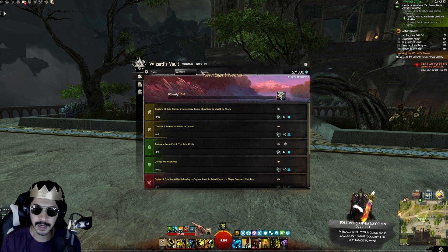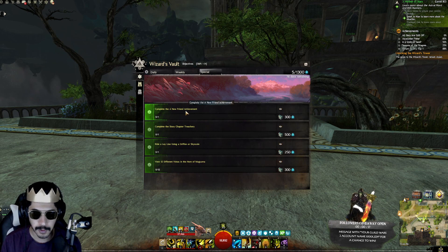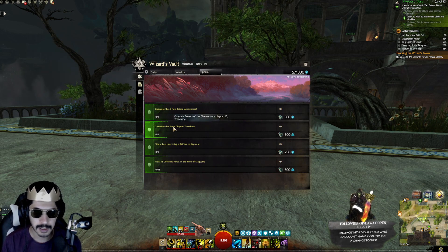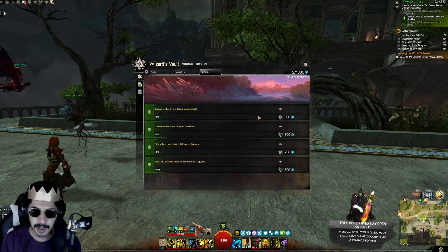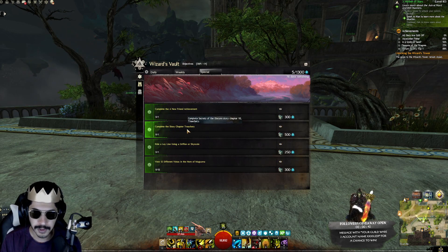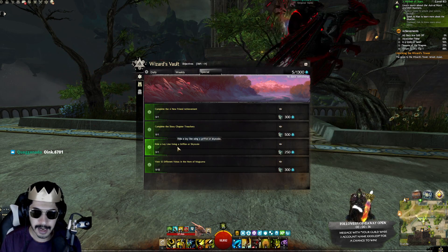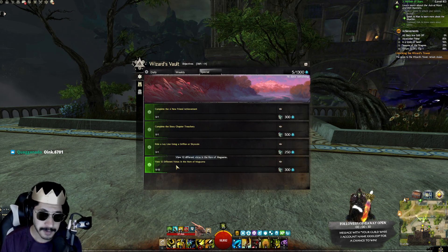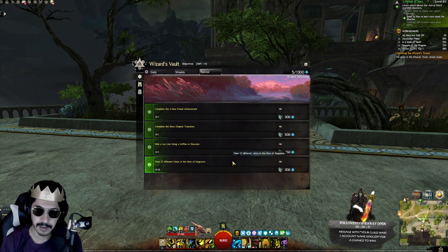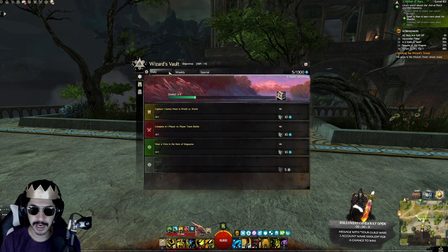The special objectives tab is more achievement-focused and varied — a mix of different things. For example: complete the 'New and True Friend' achievement for 300 Astral Acclaim; complete the story chapter 'Treachery' in Secrets of the Obscure; ride Ley Lines using a griffin or skyscale once you have the mastery; and view 12 different vistas in the Horn of Maguma, which is a new map in Secrets of the Obscure. That covers daily, weekly, and special objectives.